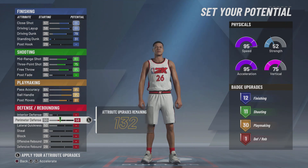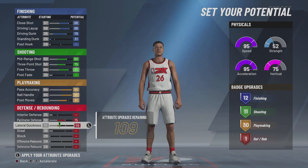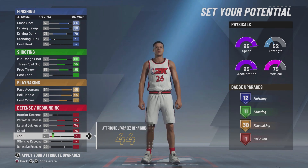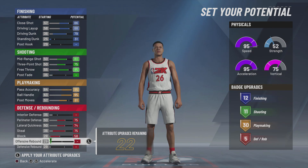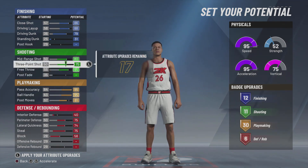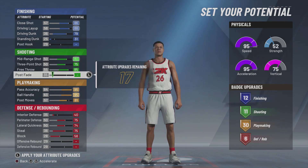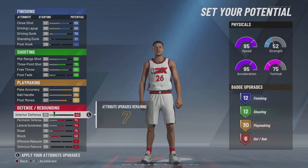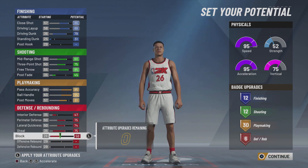For perimeter defense, definitely lateral quickness — got to get those up. I can get 12 on this. For the rest, it's not gonna be enough to get you any more badges, so I'm just gonna put the rest on interior defense just so I can have the defense. I don't really need to rebound too much the way I'm gonna play, and I trust my center.